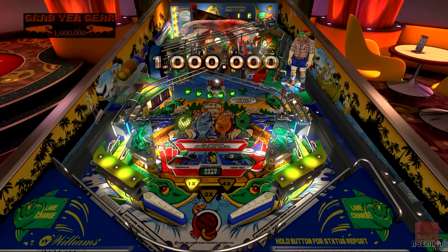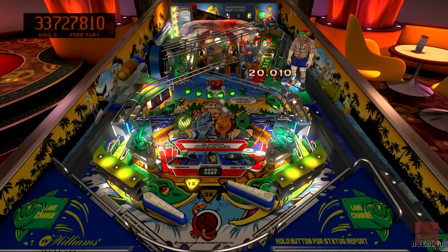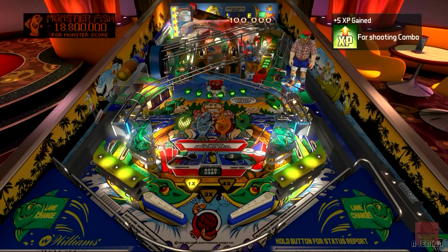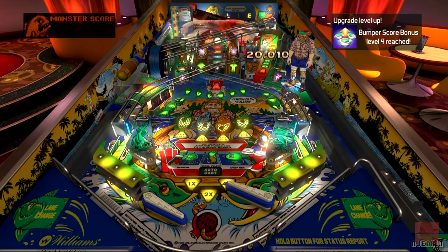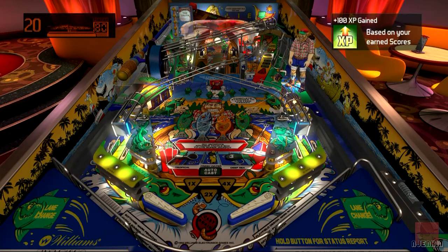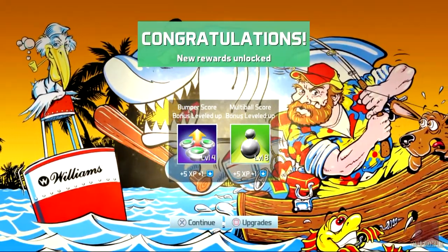The only problem with hitting that centre captive ball is the rebound sometimes puts it straight down the flippers. You might have seen in the description that the gap between the two flippers is slightly bigger than normal, so drains are more likely — that's where nudging the table is more of a factor. The real-life table has got a lot of LEDs on and I imagine needs quite a lot of maintenance. I beat another one of my friends' scores on the network, but this table has only been out a week or so. Game over again.